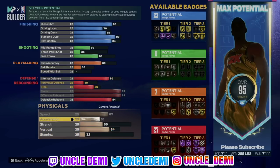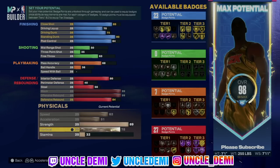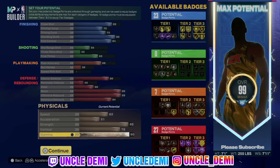Max out your speed and acceleration. You gotta get that 89 strength because Chamberlain is one of the strongest players to ever play — plus you wanna get that gold bully. 78 on the vert, and then 90 on the stamina. So what you're looking at is 23, 7, and 27 — basically like your blue and red pie chart if you're old school with it.